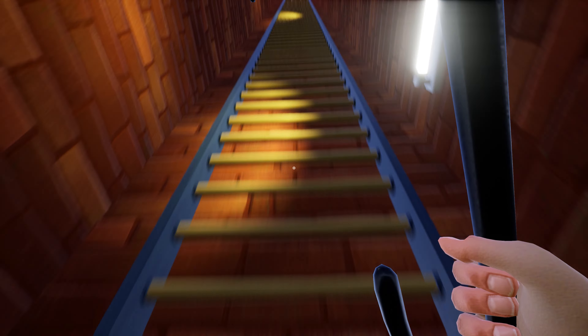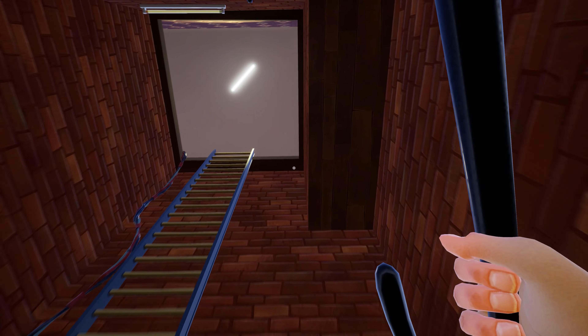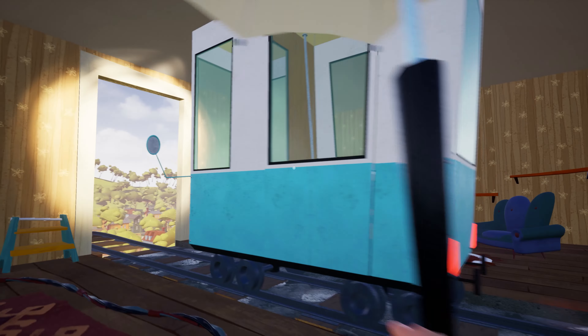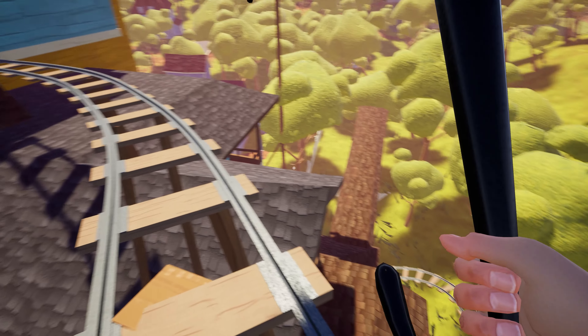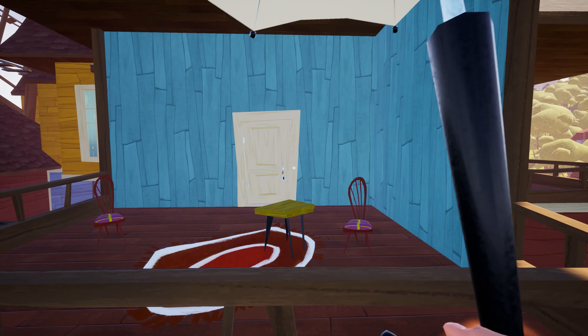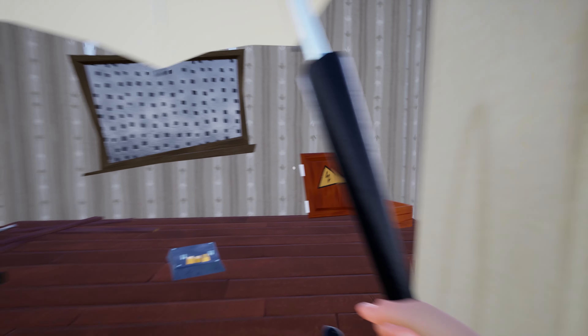Now in this video I will show you the location of the moon door and the sun door and how to unlock them as well. First, enter the neighbor's house, go to the emergency exit ladder and climb it. Once you reach the upper station and the trains leave, walk on the rail track and from right here you have to make a jump to this area.